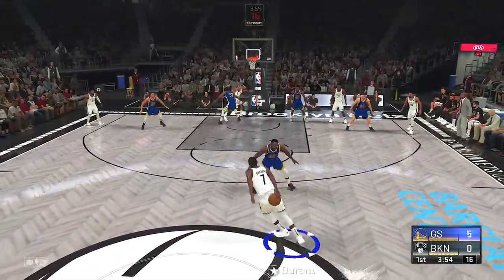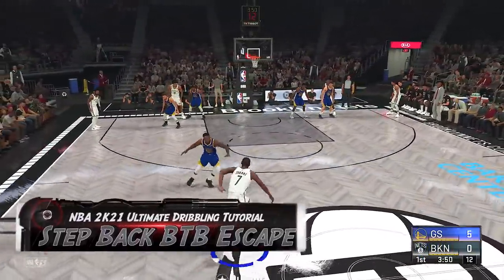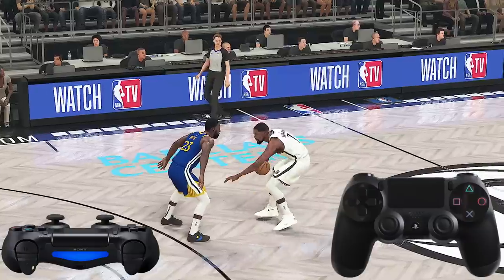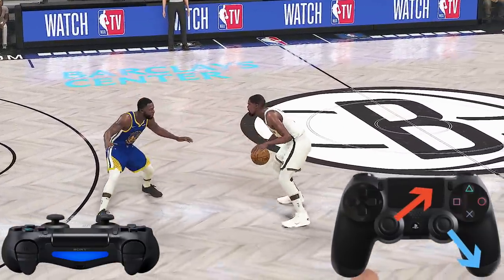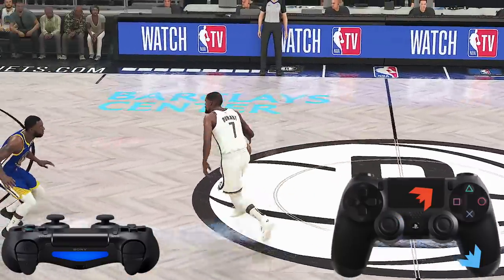Kevin Durant is one of the most overpowered dribblers in 2K. Right here I'm going to show you a step back behind the back escape move. Hold R2 or RT and tap the right stick down to initiate the step back. Immediately tap the right stick down right towards your free hand, and move the left stick up right towards your free hand.